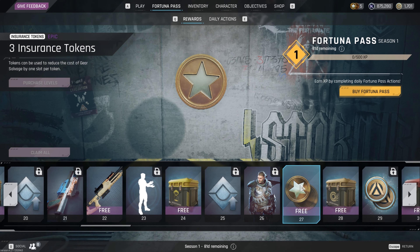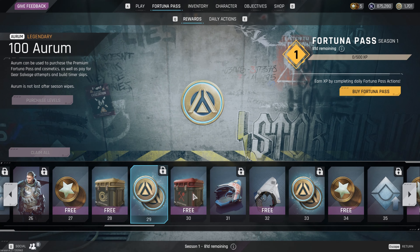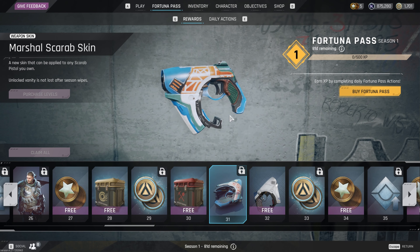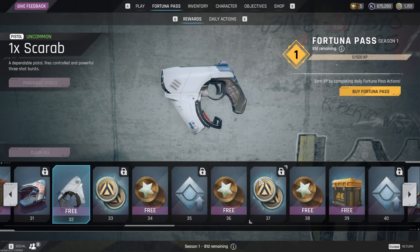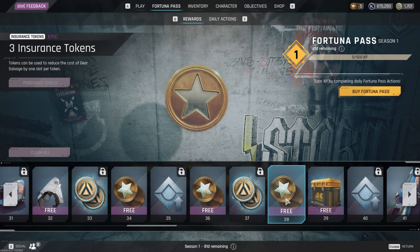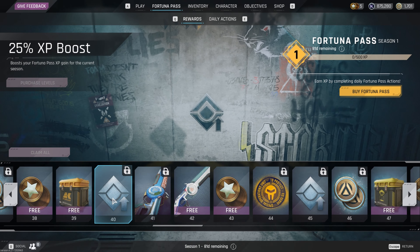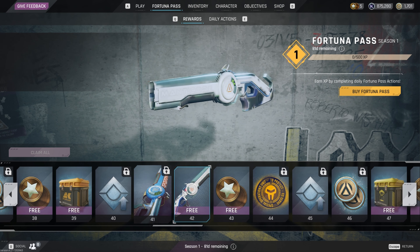More insurance tokens, another crate with some guns and ammo, more Aurum, another crate with some supplies. The Marshall Scarab skin — not bad. They give you a free gun so you can try it out if you don't have it yet. More Aurum, more insurance tokens, XP boost. There's a Core Love crate with some mining tools, shields, and a little bit of gear.